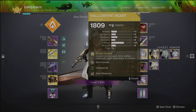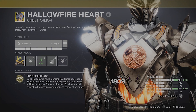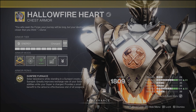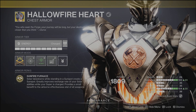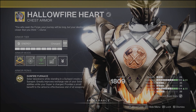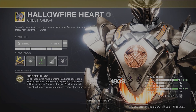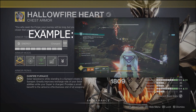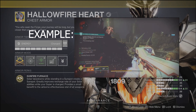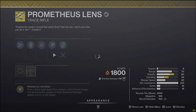First we're building this all around Hallowfire Heart. This recently got a rework. Now solar takedowns while standing in a sunspot create a sunspot. It greatly improves recharge rate of your solar abilities while your super is charged and provides a small benefit to the airborne effectiveness of all weapons. That first sentence is what is new on that Sunfire Furnace perk — solar takedowns while standing in a sunspot create a sunspot, so it can be an ability like already in the aspect that we'll go over.